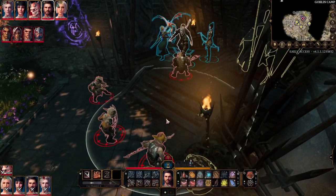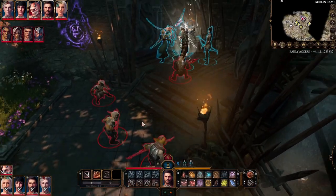Gain armour proficiency with light armour and increase your strength or dexterity by 1, to a maximum of 20.